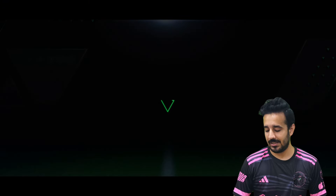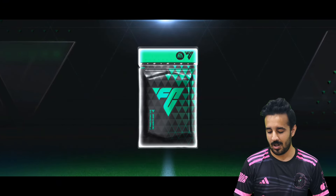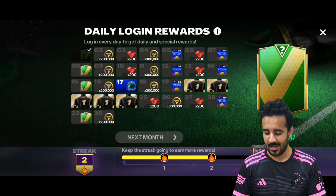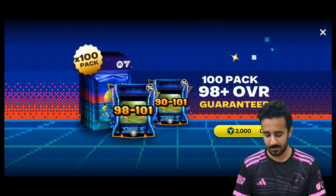After logging in, we get a free reward — and we got a free 87 rated goalkeeper Manuel Neuer. Now we'll move towards the packs.